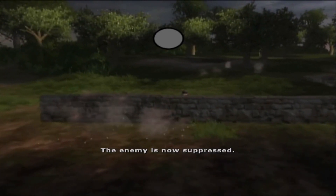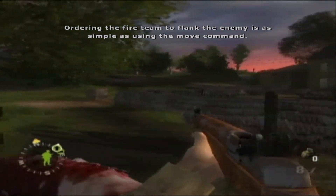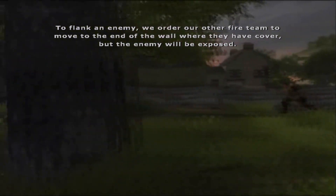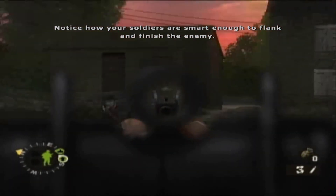The enemy is now suppressed. Ordering the fire team to flank the enemy is as simple as using the move command. To flank an enemy, we order our other fire team to move to the end of the wall where they have cover, but the enemy will be exposed. Notice how your soldiers are smart enough to flank and finish the enemy.